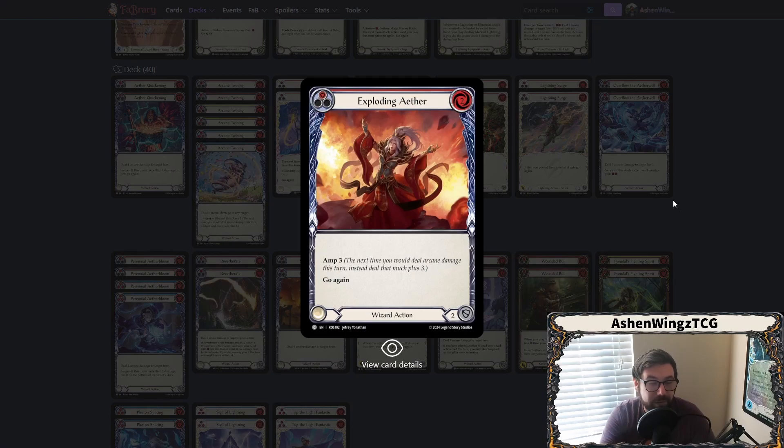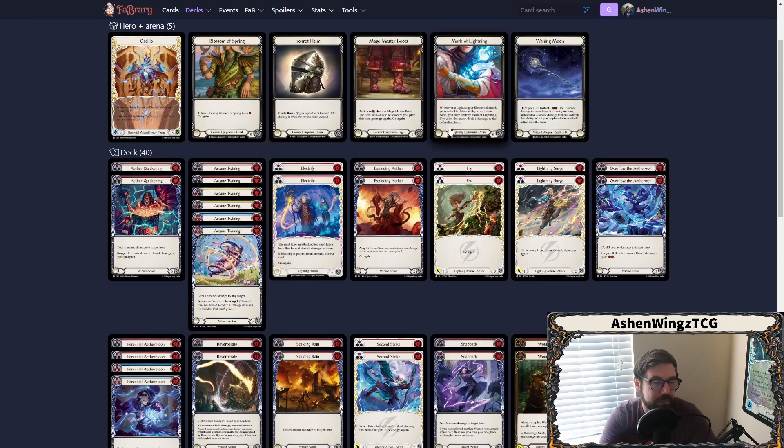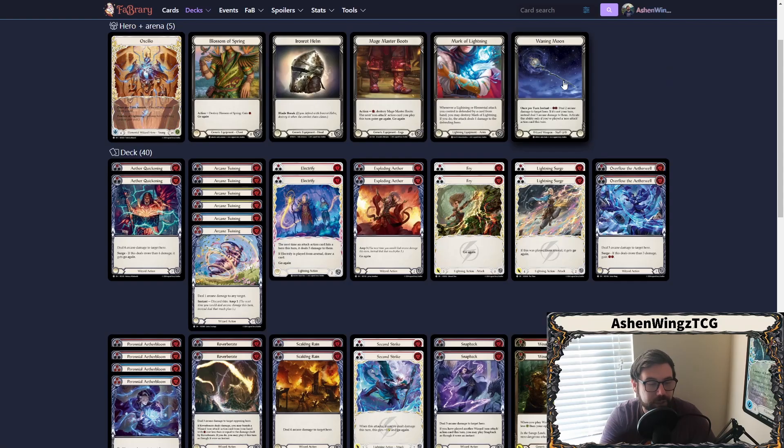Exploding Aether — we're only running the reds. Amp three for two is really good, especially in that Arcane Barrier 3 format. If you're coming in with something that has six or seven arcane damage and your opponent can only block three, that's still four damage they cannot prevent. We have Frys here — it's a zero block card, but zero for three go again. This is really good to extend those chains and provide damage before coming in with arcane. Same goes with Lightning Surge — it's zero for four. You'll usually want to park this in Arsenal, swing for go again, then come in with an arcane damage spell and then a Waning Moon.